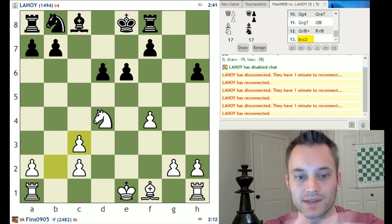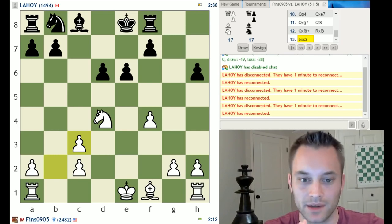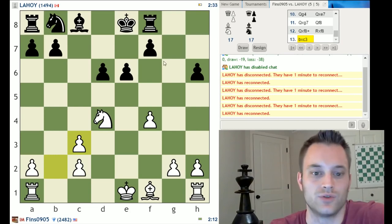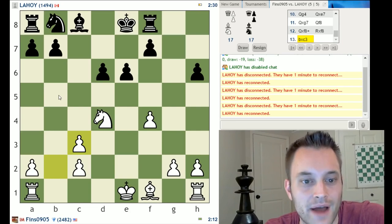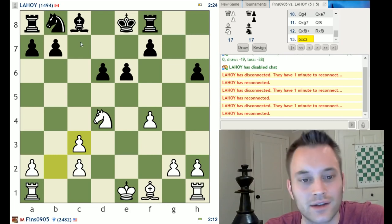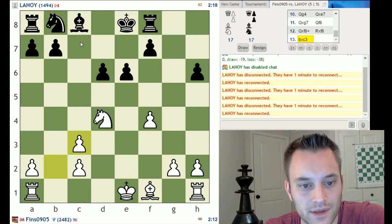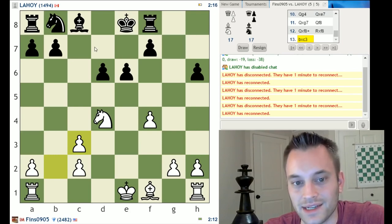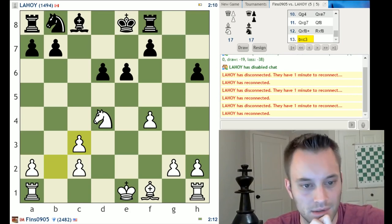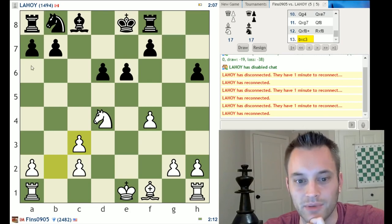I have to somehow make up for my slightly worse pawn structure. One idea is playing knight b5 if he lets me, which would attack the d6 pawn and also threaten knight to c7 check — a double attack. He could cover both threats with king to d7, but that's an awkward move that would disrupt his coordination and block his bishop on c8. If I were black, I would strongly consider playing a6, spending one more tempo to ensure a piece doesn't land on b5.